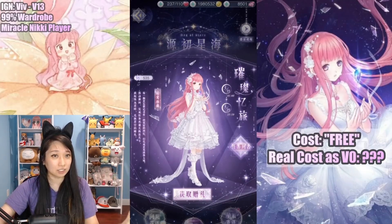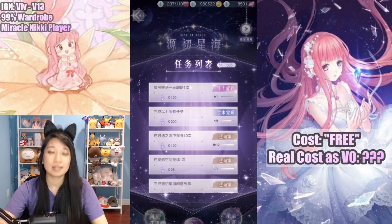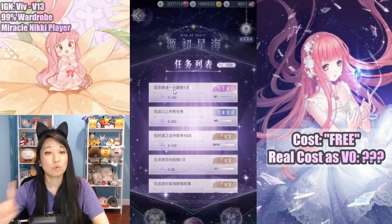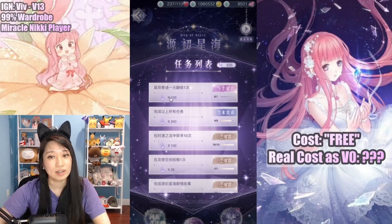The reason why it's not actually free is because Miracle and Nikki gives us these tasks to do to gain event currencies. And one of the tasks — this one in particular — is spend 1 yuan, which is like one real-life equivalent dollar. And you will get 100 event currency.